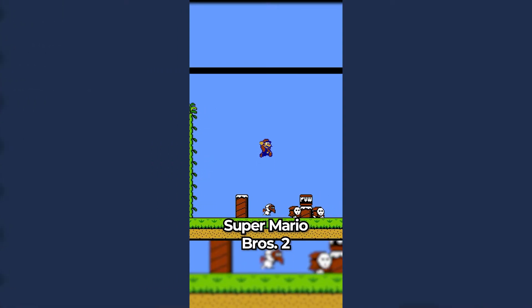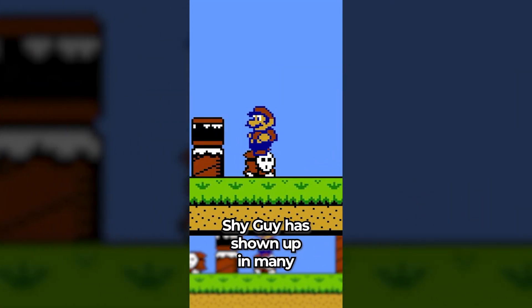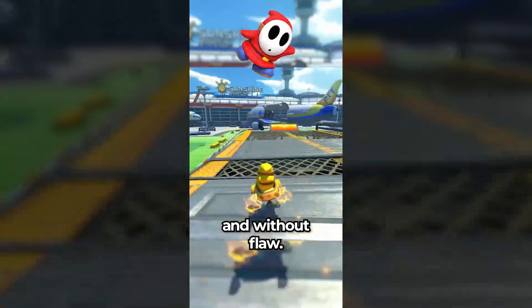Did you know that Super Mario Bros. 2 was the first game to introduce Shy Guy, and ever since then, Shy Guy has shown up in many different Mario games? But he hasn't gotten any design updates, and that is because he is perfect and without flaw.